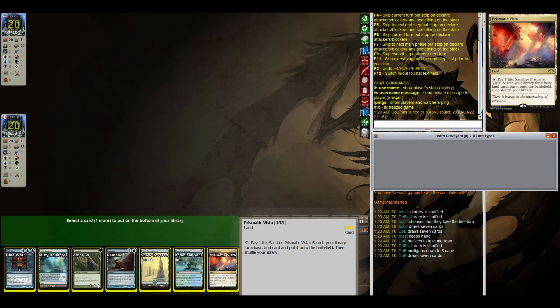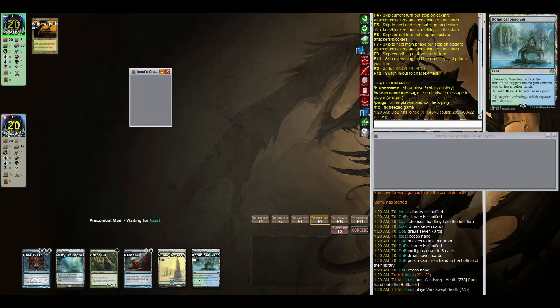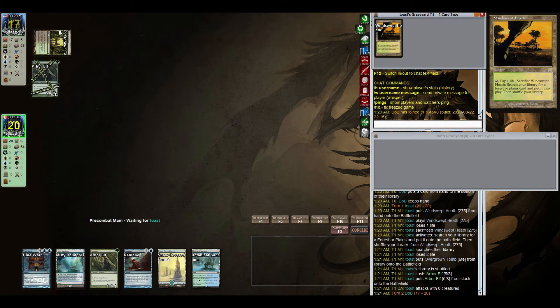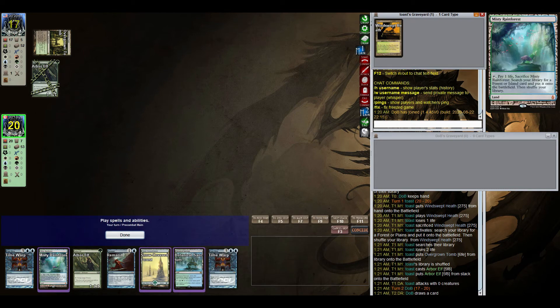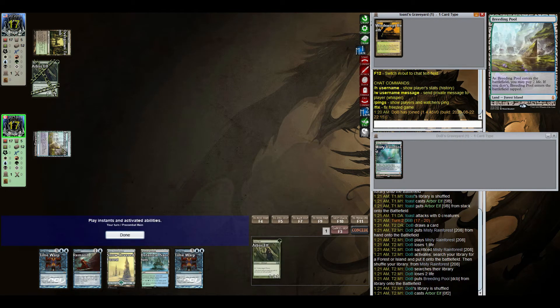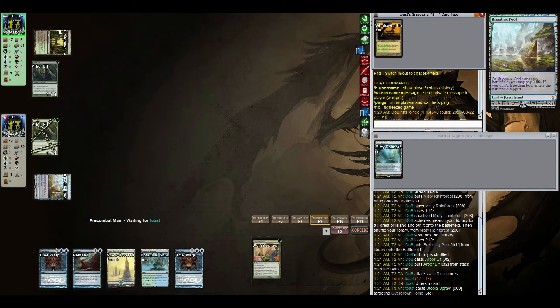Our opening hand was bad so we pretty much had to mulligan. This hand I do not like, but considering we are playing an opponent that is extremely explosive, I am scared to go down to five. So this is just going to have to do. Ironically we now have two Time Warps in hand — we'll play our Arbor Elf, copy our opponent, and see what they have on turn two. Utopia Sprawl — well, we don't have that.